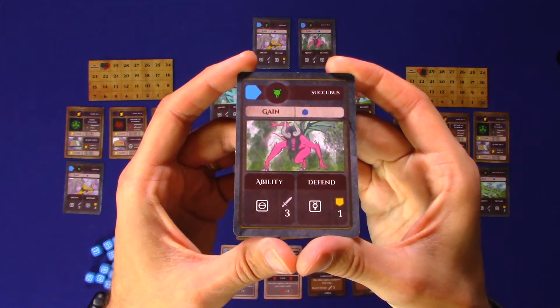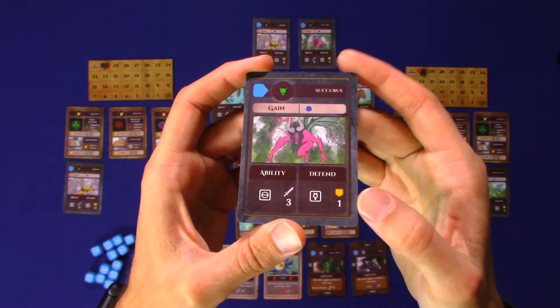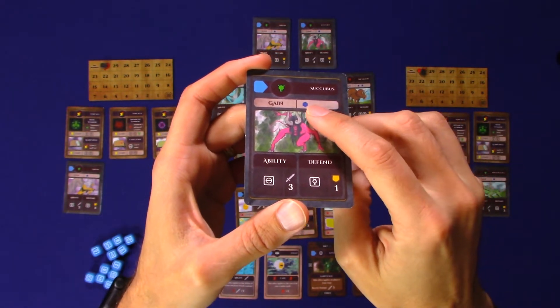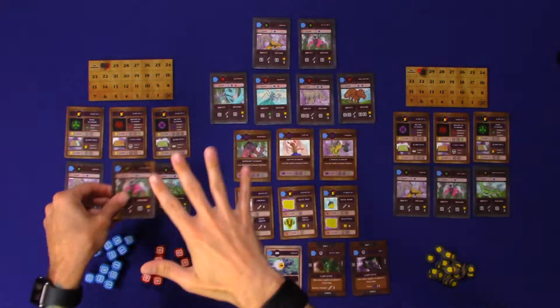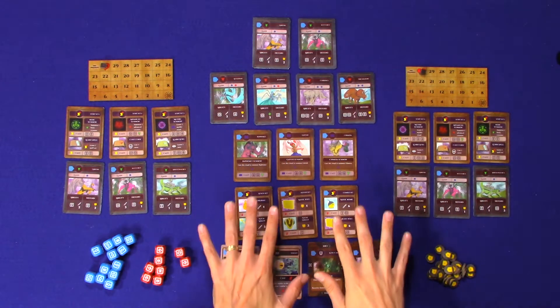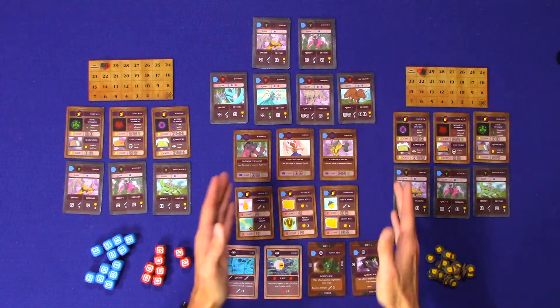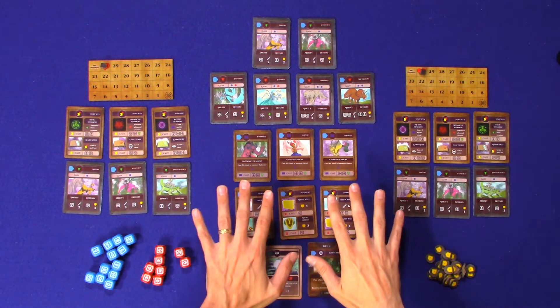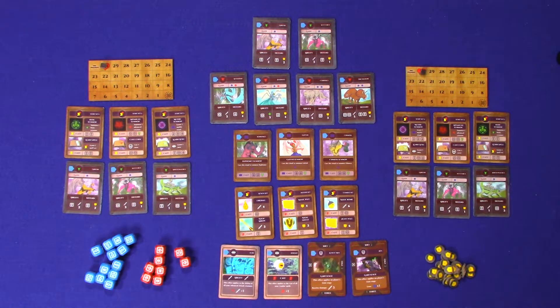The Succubus has a three attack and a one defense, and you see it shows a gain — this is the type of dice you get to roll for having this creature under your control. I've set the center up here with the balanced deck setup, and there are different deck setups you could do that are in the instructions. This is the best one I've found for when you're teaching the game.